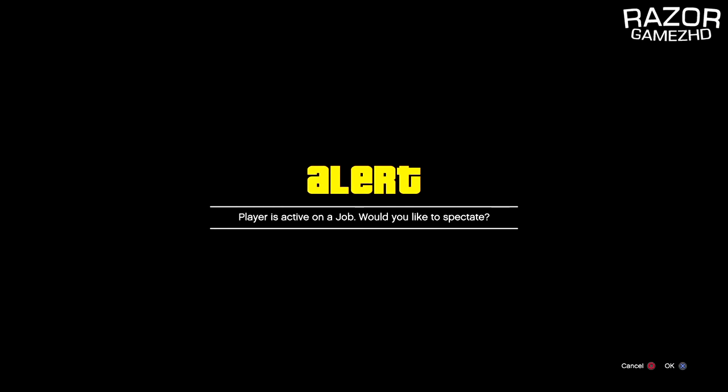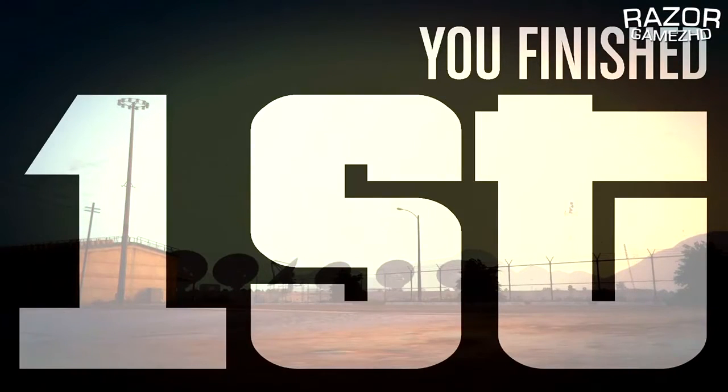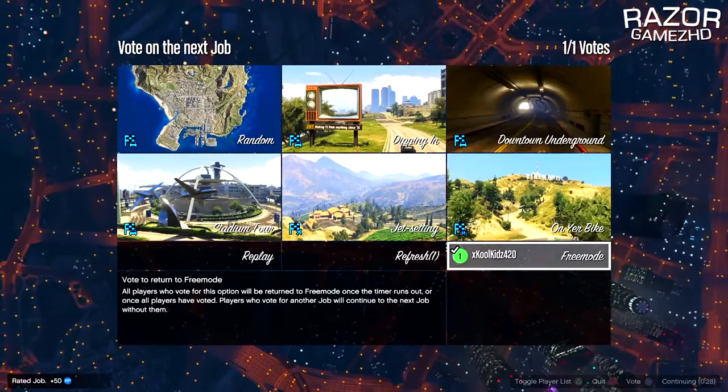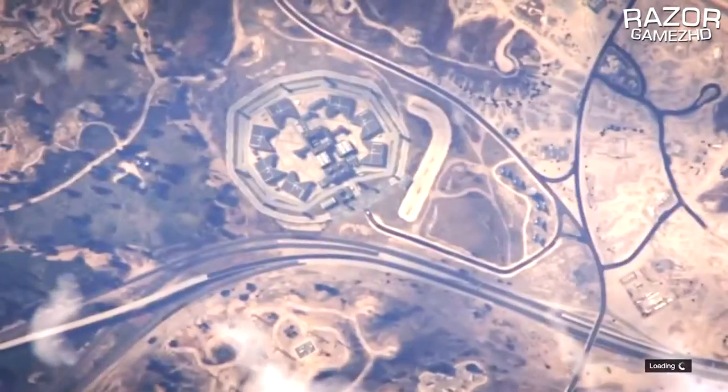Once your friend is on that alert message, go ahead and finish the race. As soon as the race finishes, press Triangle or Y to like the race, then vote for Free Mode. As soon as you vote for Free Mode, it should kick your friend off the spectating screen.